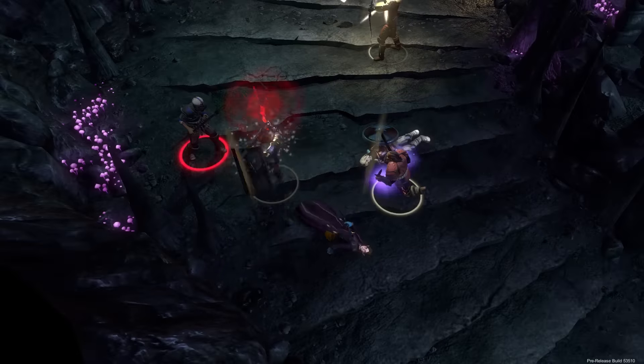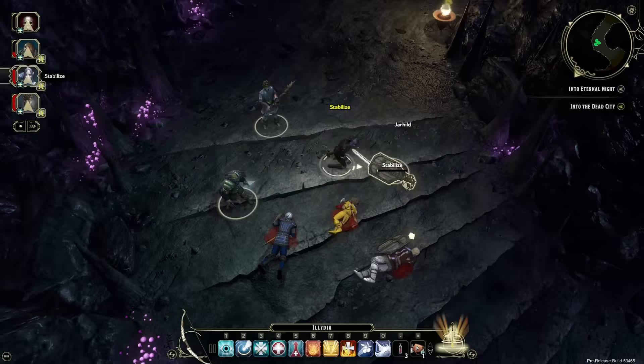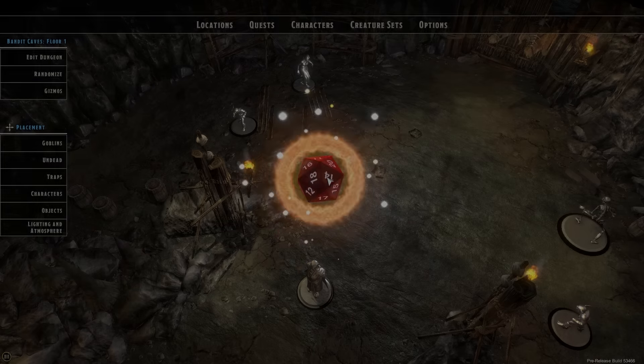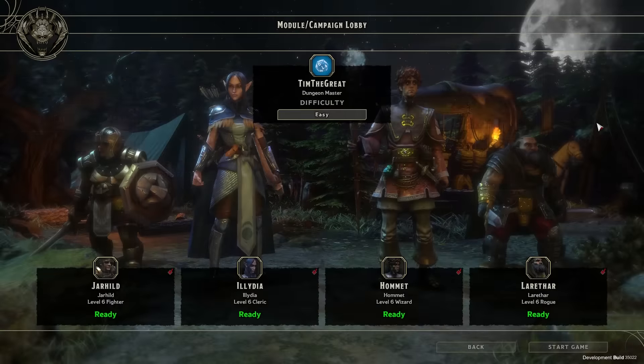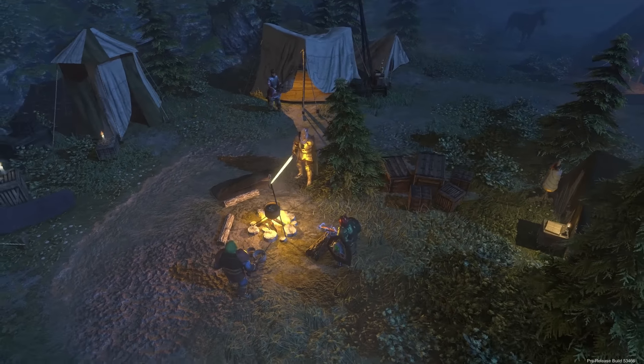Speaking of death and destruction, some very important options have been added to impact the way death is handled in Sword Coast Legends. Stabilize will now take longer to perform, but will have a much requested visual bar to indicate its progress. Additionally, if you're looking for even more of a challenge, all new hardcore options will allow you to disallow Stabilize during combat. In the case of a full party wipe, we also added the option to kick the whole party back to the adventurer's camp and reset the dungeon.